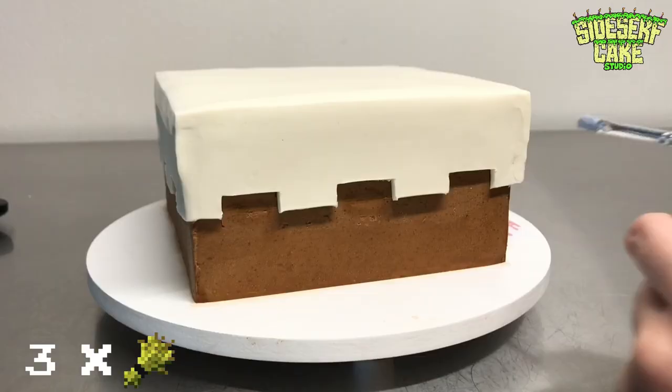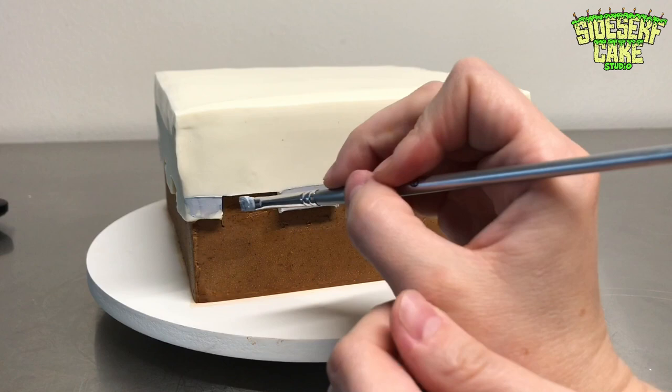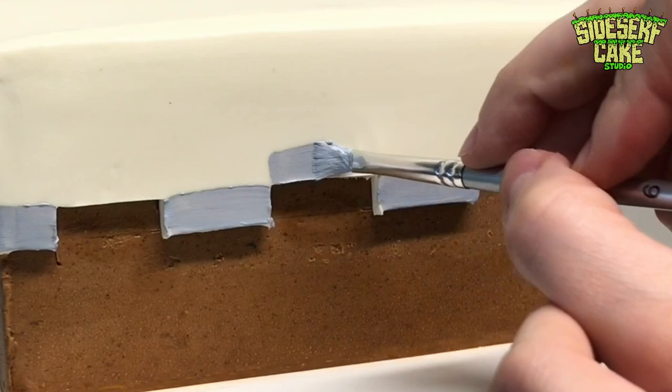To make a cake in the game, you place three milk, two sugar, one egg, and three wheat in a 3x3 crafting grid. It's not quite true to life, but fun nonetheless. So get out there and make some cakes — whether it's in the game or real life. I want to see them. Tag me.